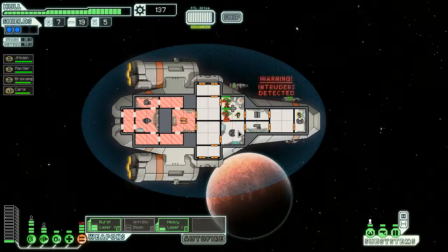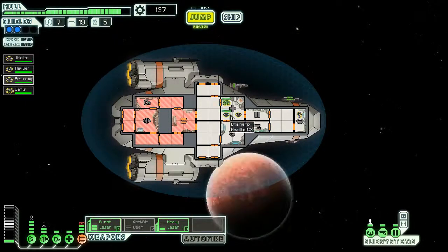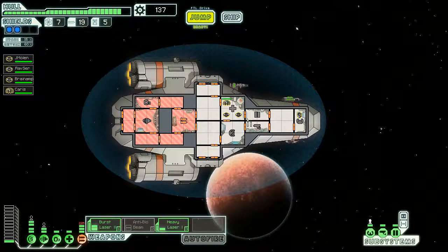You want to get your guys out there once they start taking serious damage. They seem to be healing as fast as they take damage right now. That's the advantage of fighting in the med bay - you don't really need to worry about your effectiveness in combat. Close the doors by the way, get some oxygen back in your ship. Repair the weapons.